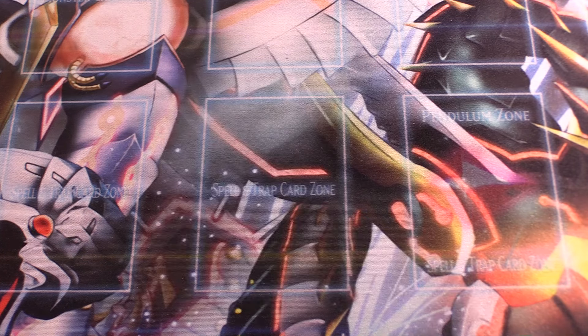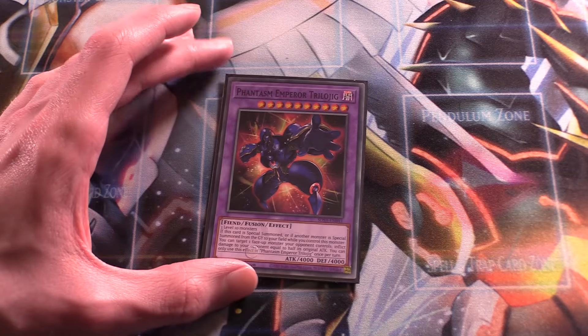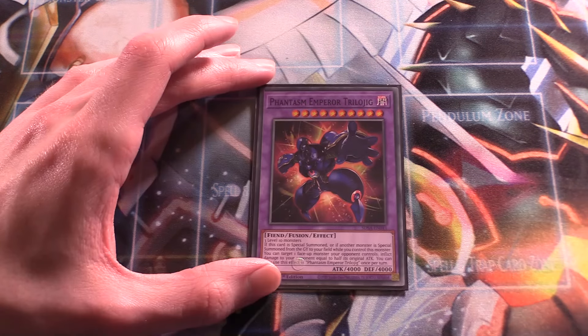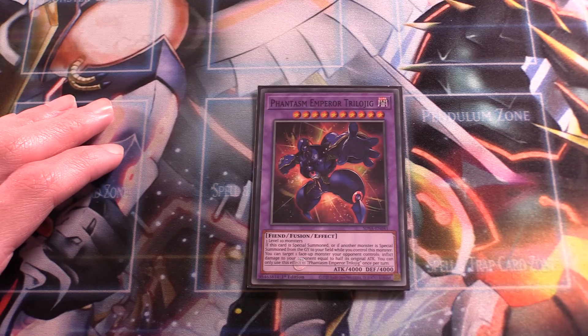Next up, we have Phantasm Emperor Trilojig. It requires three level 10 monsters, so in some situations it can be a Super Poly target. When summoned, you can target one monster your opponent controls, and if it deals battle damage, it equals half its attack. It's a big 4,000 attack guy, which is really good. Definitely one of your weaker extra deck cards, but it can come up, so you run it at one.